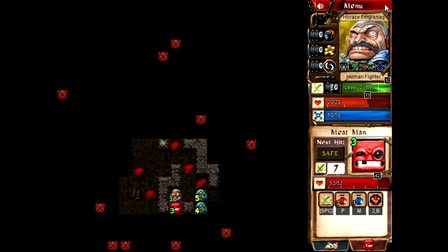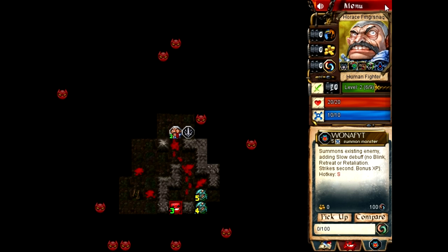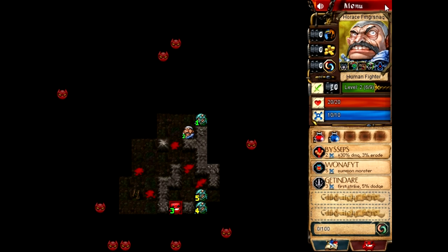Instead I'm just gonna move out of here and we'll come back later. Now that we have some extra abilities, maybe we'll be able to do it. Wanna Fight — summons an existing monster, adding slow debuff, no blink retreat or retaliation, strike second, bonus XP. So we can use this to make sure an enemy loses a couple of its effects and abilities to get away, and we get first strike on it. These are not single use — you can use them as many times as you want. It looks like they might be consumables but they're not.